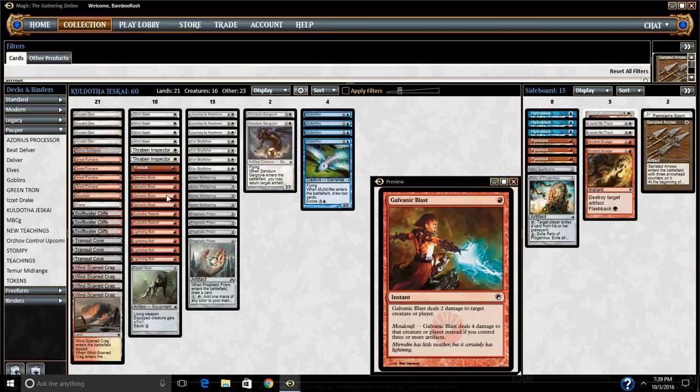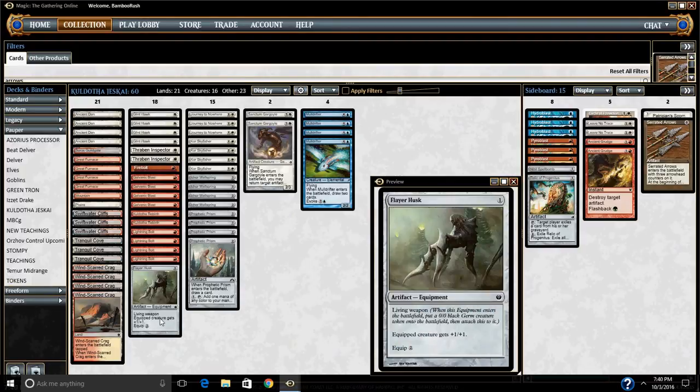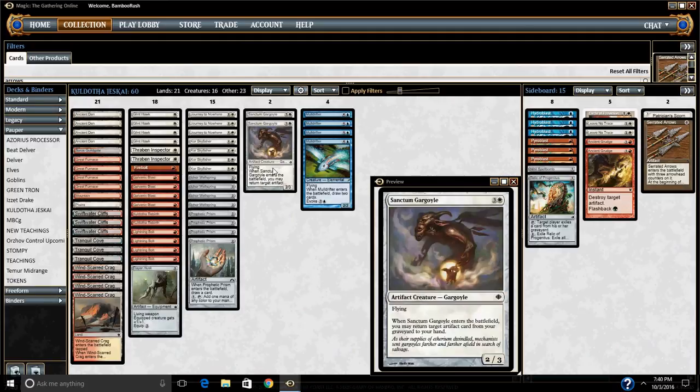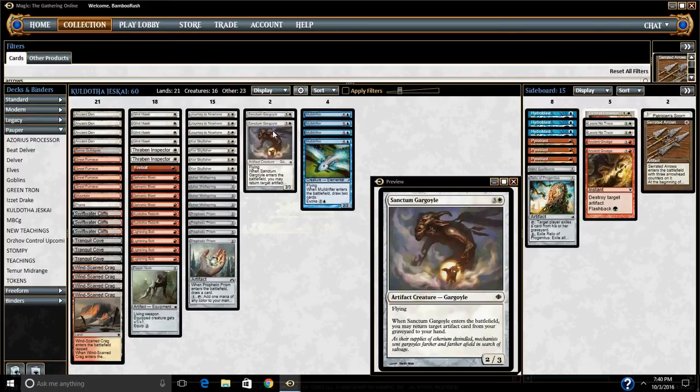I'm playing a few weird cards in my list. I'm playing Thraben Inspector, who not only works well with Core Skyfisher and draws us extra cards, but also adds artifacts to our board to contribute to Metalcraft and help Glint Hawk and all that. I'm also playing Flare Husk, which is another body and equipment that can make our guys win fights in the skies. And I'm trying out Sanctum Gargoyle — these guys return artifacts from our graveyard, and we're playing two of them.